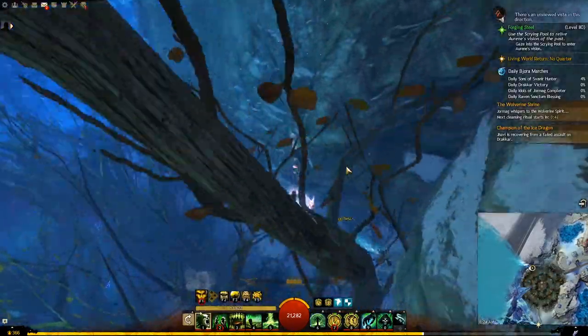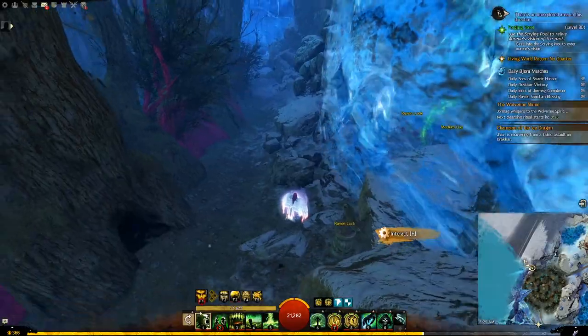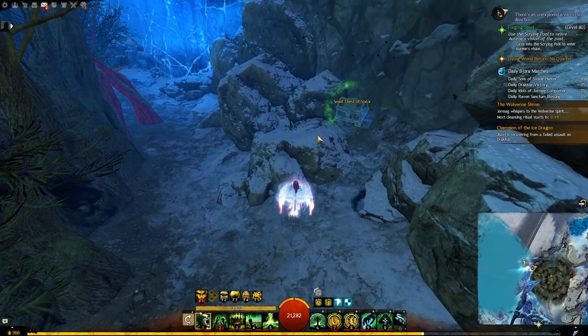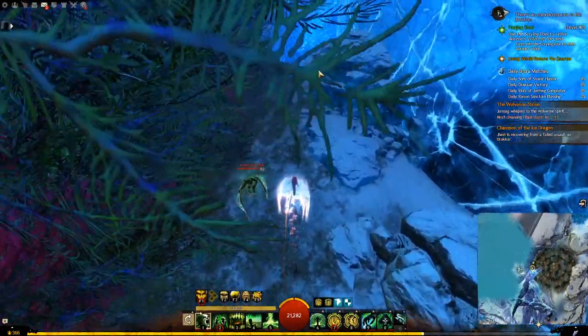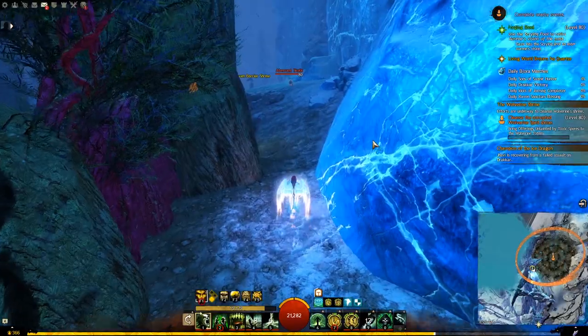You will find the medium chest behind the barriers right here on the corner. Then we continue moving forward to get a couple more chests. Here is the first possible location for the small chest. If it was not here, it will be here. And if it was not here, you will find it on the corner. We continue moving forward after.